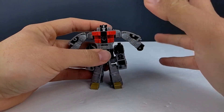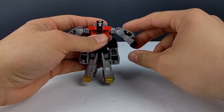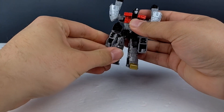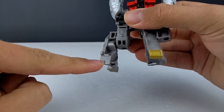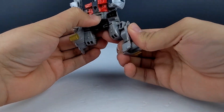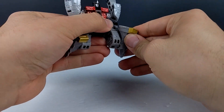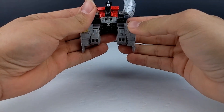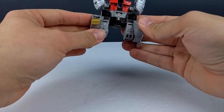So combined mode: you just bring up the arms like this, rotate the thighs around like that. There is a tab here and a slot there that will plug into — bring this around, do the same thing on the other side. And there is his portion of the combined mode. He becomes the lower torso and thighs of Volcanicus.